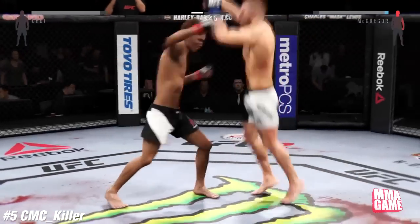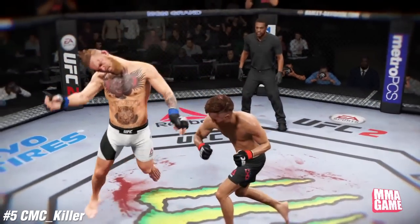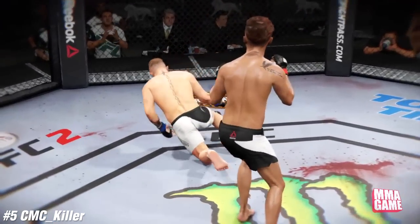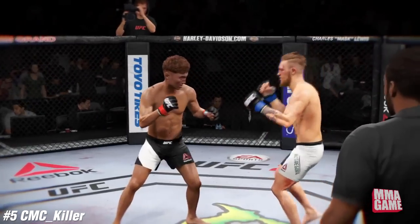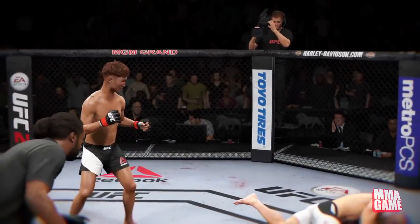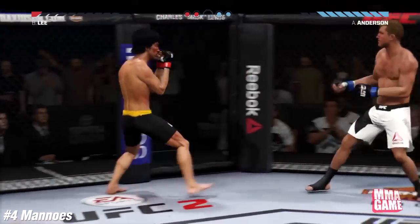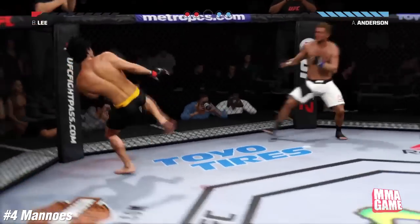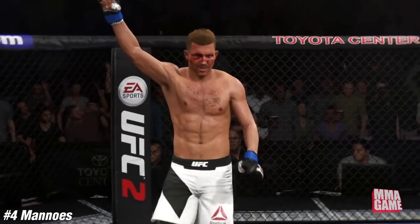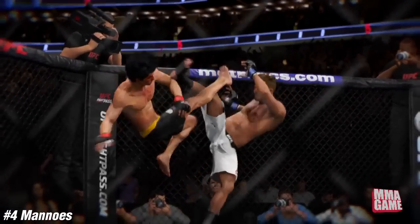Number 5, it's CMC Killer who gets a nasty shot right there — oh my goodness. Overhand right as he's jumping for the knockout with the flying knee. That was just beautiful — very beautiful knockout, sends his opponent flying. Number 4, it's My Nose who's in knockout mode. Bruce is in some trouble here — running from downtown, Anderson sets it up. My Nose off the cage, midair on Bruce Lee — oh, that was definitely dope.